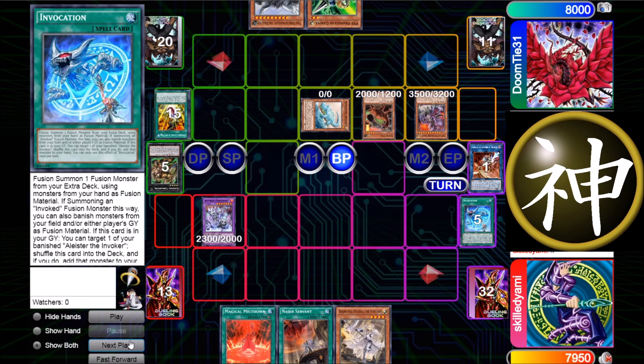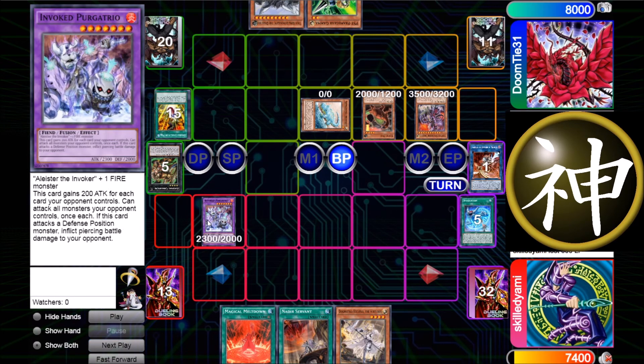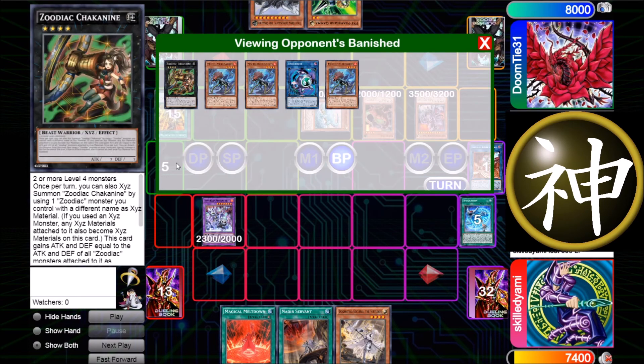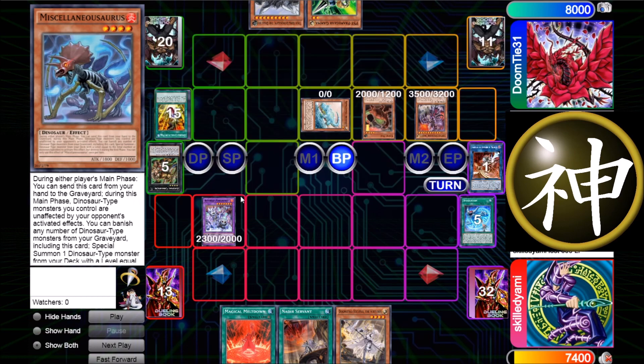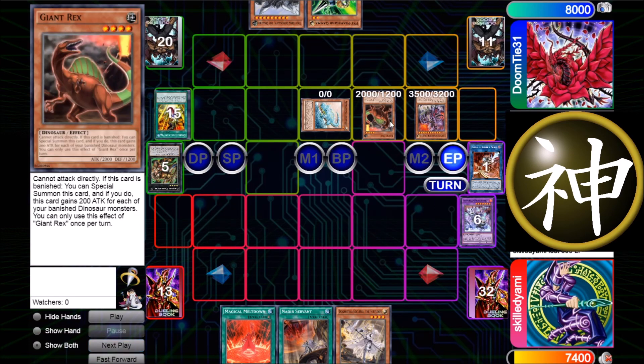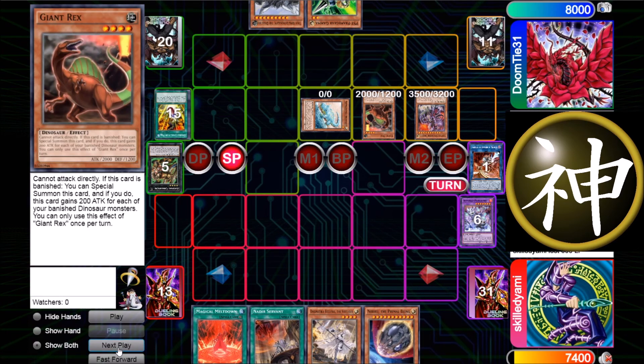He just goes for UCT and Giant Rex but there's no Dolkka, and he cannot even attack over my Poker Trio with Giant Rex — Giant Rex is only 2600 and Poker Trio is 2900. So he has to attack over with Conductor Tyranno, and Giant Rex can't attack directly.